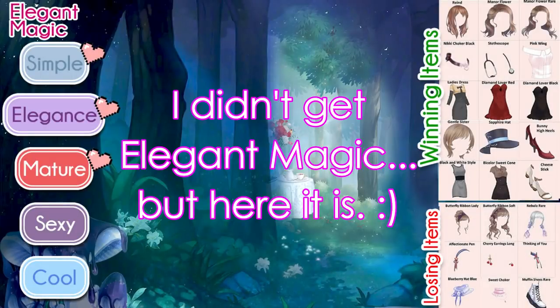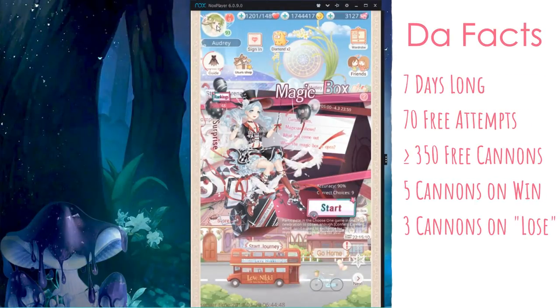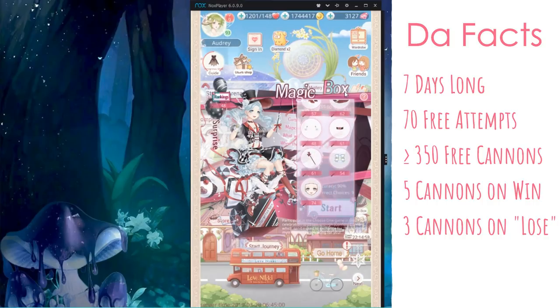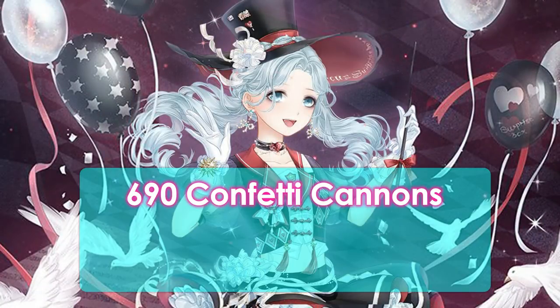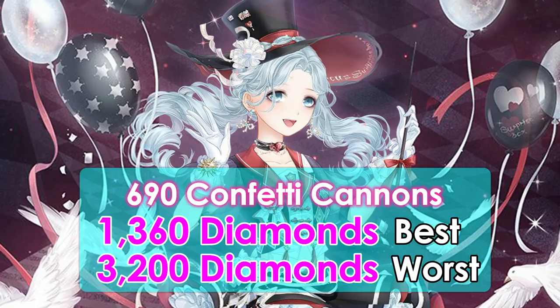So let's take a look at the math — high-scoring items and everything else. This event is seven days long. We get ten free tries per day, so that is going to afford us a lot of free currency, which will drop down the price. It's pretty nice that we get to choose which items we want. We need a total of 690 confetti cannons to complete this suit. If you get 100% of your guesses correct, you're looking at a total of 1,360 diamonds to complete this suit. However, if you get 100% of your guesses wrong, including the ones you've recharged, you're looking at 3,200 diamonds.